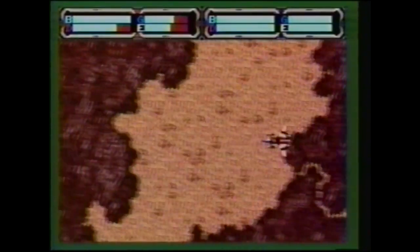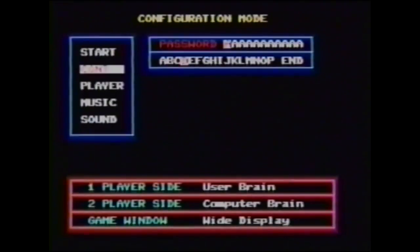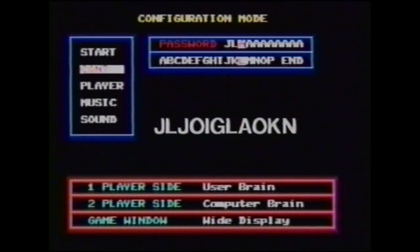Since we're doing passwords, here's one that will take you directly to the final round in Herzog's Eye for the Genesis game system. Bring up the password screen and type J-L-J-O-I-G-L-A-O-K-N. Get through this round, and this game card is history.